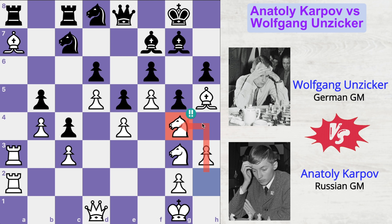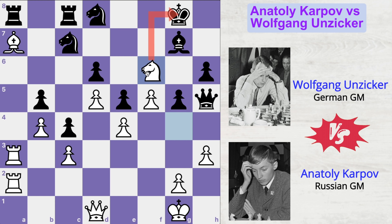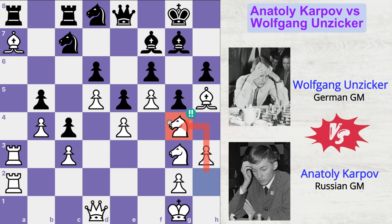Is Karpov giving a free piece to his opponent? No. Karpov has not only improved the position of his knight but has played a tactical move, setting up a cute little trap. If Anziker falls into the trap and captures the free bishop, then Karpov can capture the bishop back with his knight. And if queen takes knight, it would be a big mistake because Karpov can play knight takes pawn check, forking the royal couple. He would play bishop takes knight, and the queen is gone.